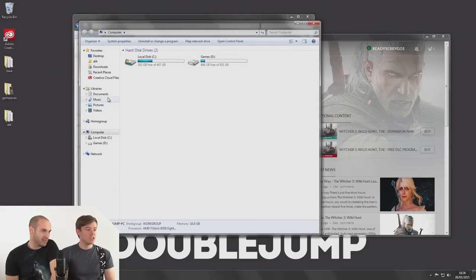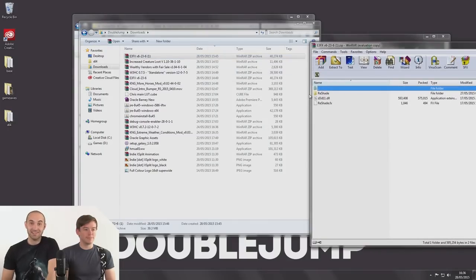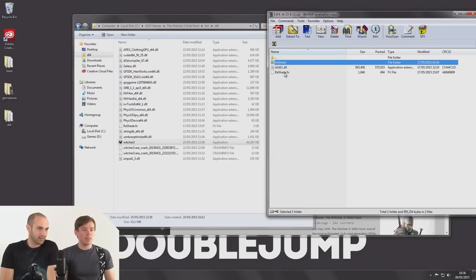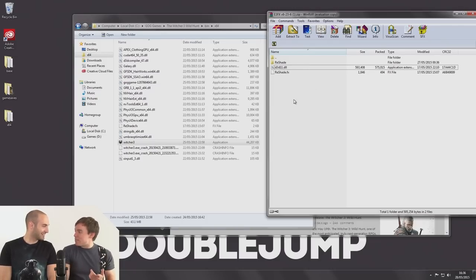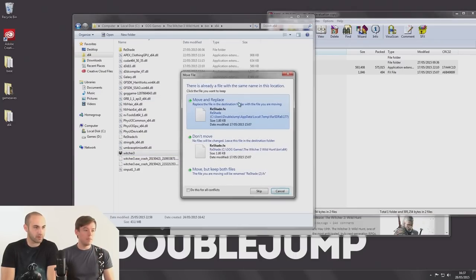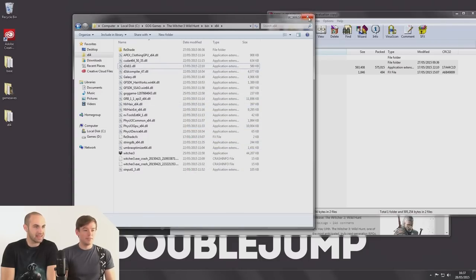In your downloads folder – here's some we've downloaded earlier. We've got three files to drop in: the ReShade folder filled with all sorts of useful stuff, the FX folder, and the DLL. This game uses DirectX 11 – quite an upgrade from the D3D9 we used with previous games. Let's drop them in. Move and replace. Done. And that is the mod now installed. That was very, very simple.